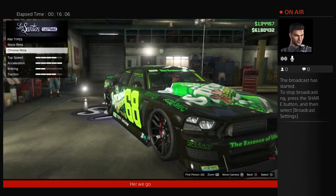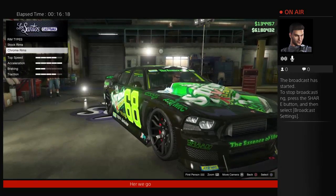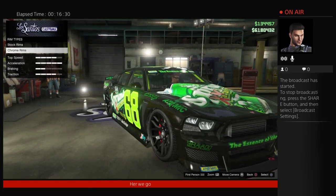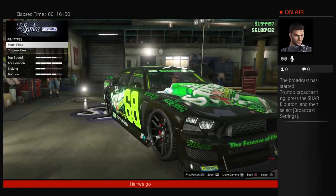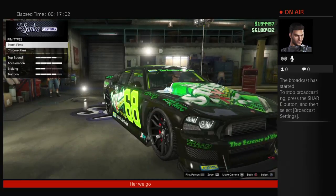For the full mod of the car, without buying it, you're looking at $252,675. That excludes the rims — because that depends on what you put on it yourself — and the horns, which can range from a couple grand to $90,000. Also, the respray and neons are on sale so it will be a little bit more than this price after August 1st. So you are looking at $252,675 to fully mod the Buffalo S Sprunk race car.